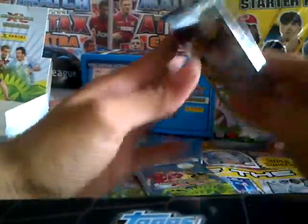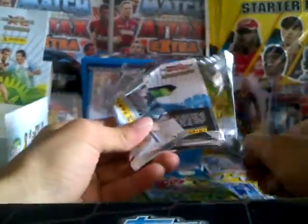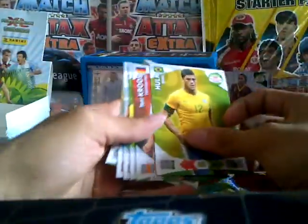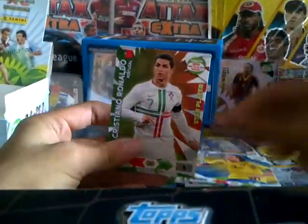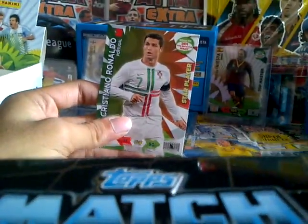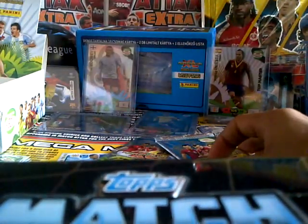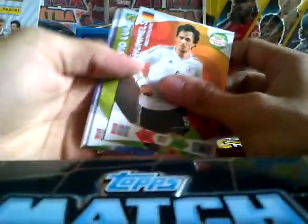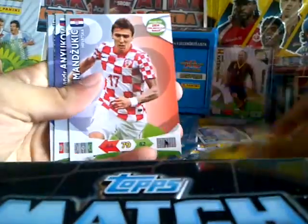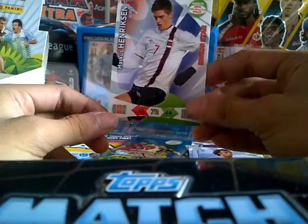The last three packs of this entire booster box. We have Hulk, Tony Cruz, Aruka, James McLean, Olsen and Cristiano Ronaldo top player — really amazing! The last two packs: Mats Hummels, David Luiz, Manzukic, Anikov, Lugano and Henriksen Rising Star from Norway.